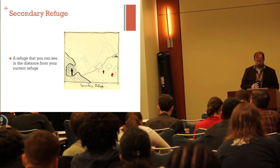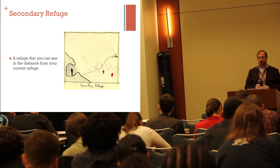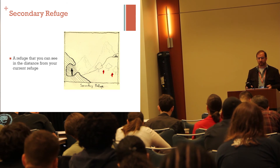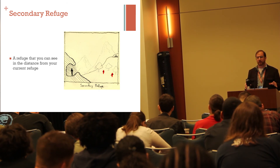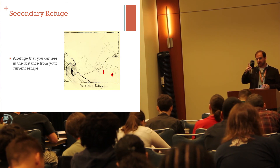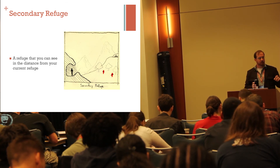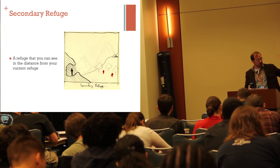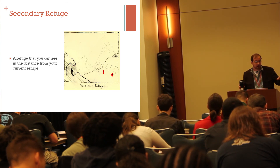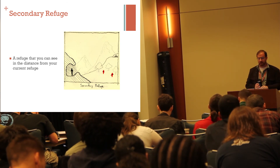This leads to what's called a secondary refuge, which is the refuge that you can see from your current refuge. If I'm agoraphobic — having the fear of wide open spaces — and I'm in here, this isn't too bad; it's a smallish room. But I'm terrified of the hallway outside because it's so huge. I'd probably think, okay, if I want to feel safe again, I've got to get to that room next door. So I'm going to look out the door, try to evaluate where my threats are, and then run to the next door. That's the secondary refuge.